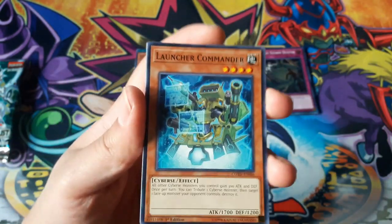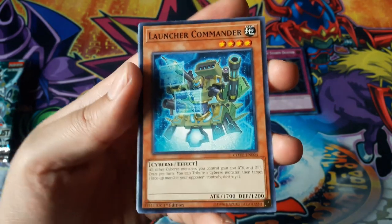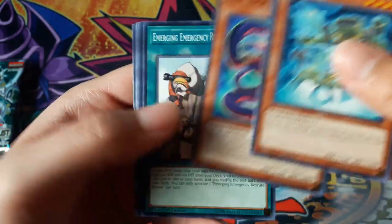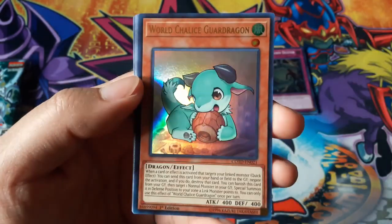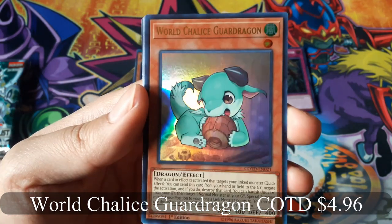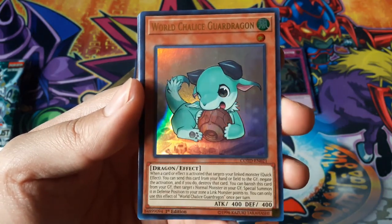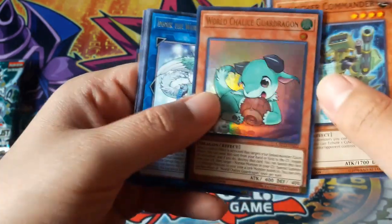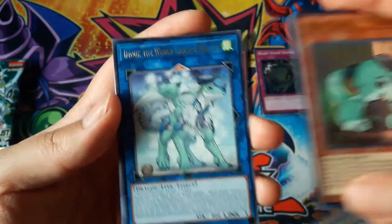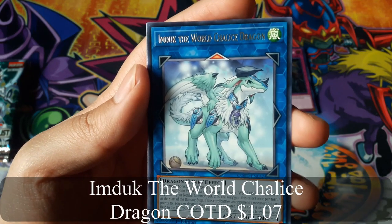Through the Mist, Launcher Commander, World Chalice Guard Dragon for an ultra rare — that one looks cool, I like how that one looks. It is a grown-up version. Imduk the World Chalice Dragon.